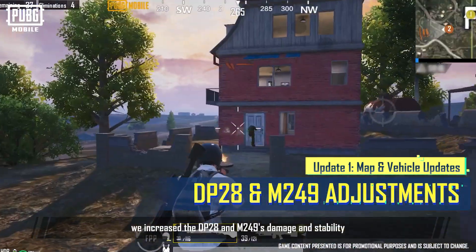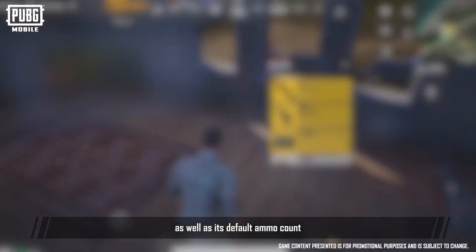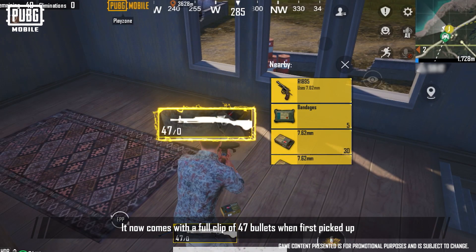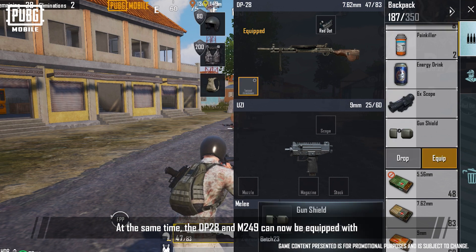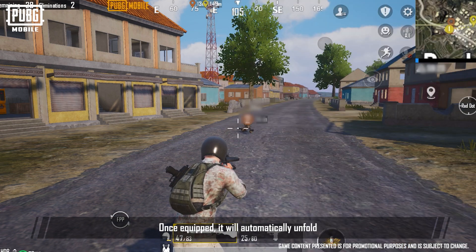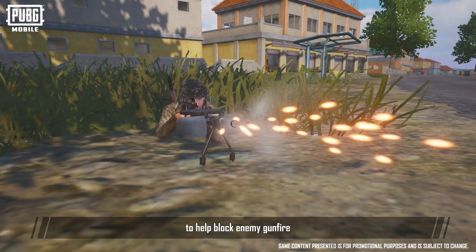In terms of firearm adjustments, we increased the DP-28 and M249's damage and stability, as well as the default ammo count. It now comes with a full clip of 47 bullets when first picked up. The DP-28 and M249 can now also be equipped with the gun shield attachment, which automatically unfolds when players lay prone to help block enemy gunfire.